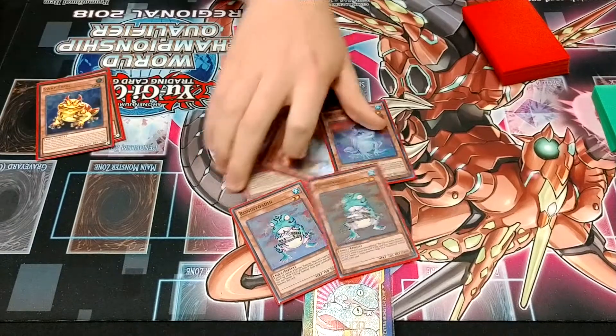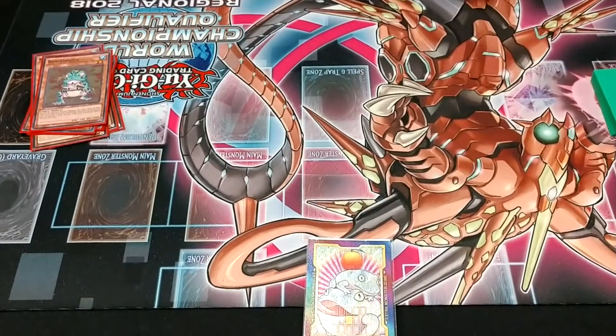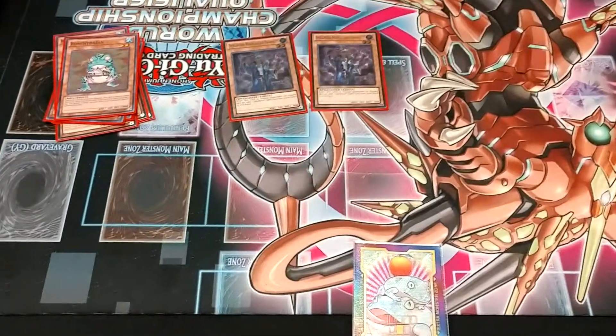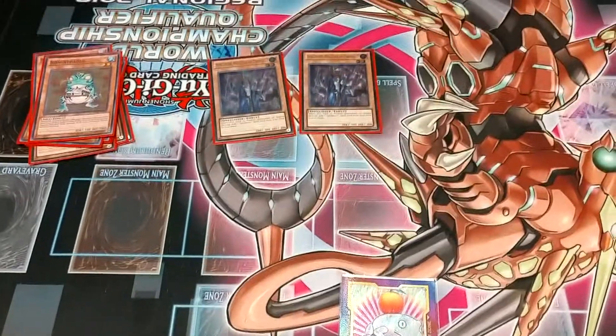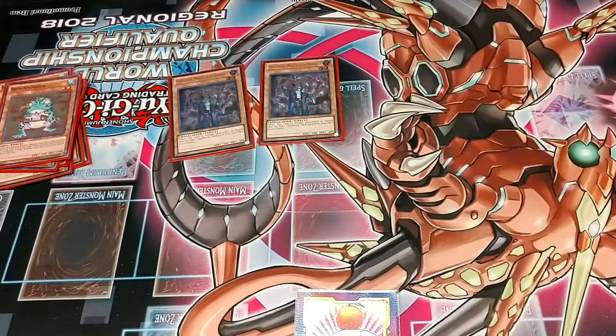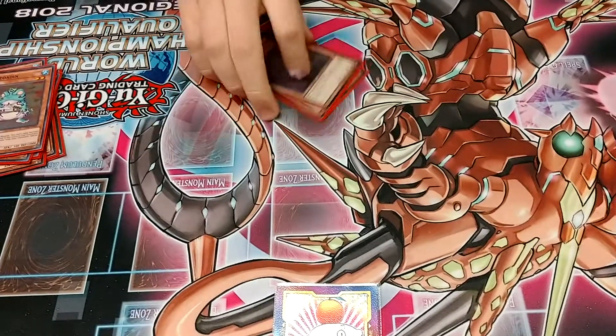Not much to say there — that's pretty much standard by this point. For the draw engine, I do run some more monsters. I run 2 Spellbook Magician of Prophecy. I also run 1 Secrets and 1 Knowledge, but you'll see those later. I think this is a good ratio, and again, this is pretty well flushed out.